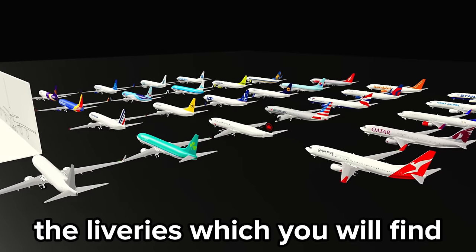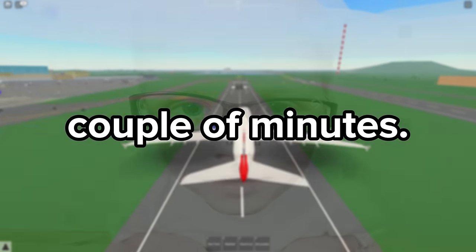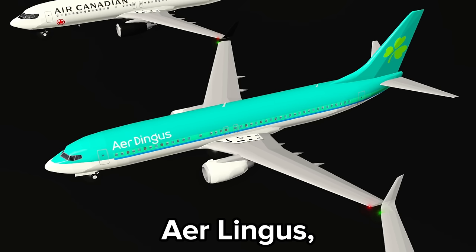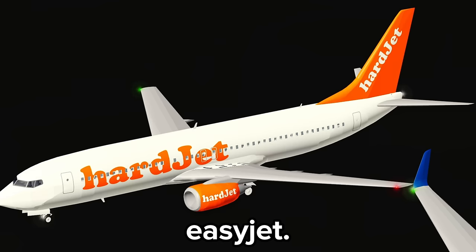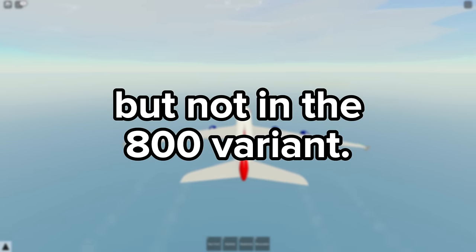The next thing is the liveries, which you will find hiding near the blueprint. I will warn you now, I will be a bit of a nerd for the next couple of minutes. I am a bit confused about some of these, such as the Aer Lingus, Air Canada, Qatar, and EasyJet — all of these airlines have one thing in common: they own the 737, but not in the 800 variant.